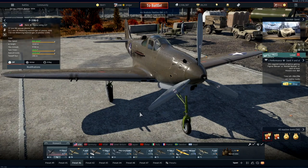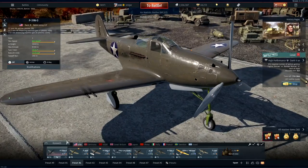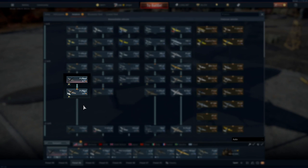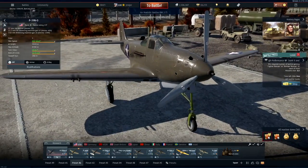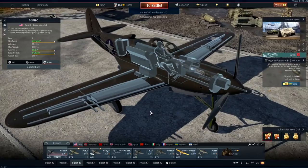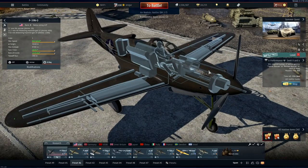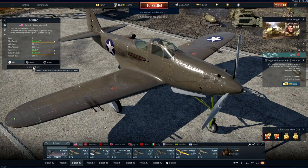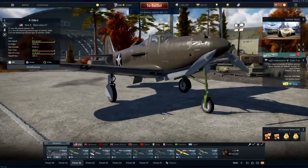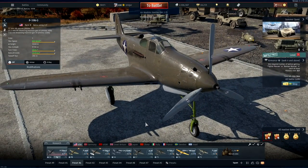After the P-400 we are looking at the P-39 Aerocobras — the N0 and the Q-5, sitting at 2.7 and 3.0 battle ratings. They are quite similar to the P-400 and also have some armor protection. The setup has smaller calibers, 50 cals in the nose and a 20mm, plus a better engine for better performance. They have some rockets added as well next to the 500 kilogram bomb. There are some other differences between these two that we will go into in the review.